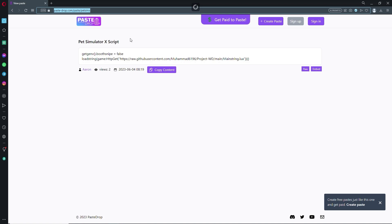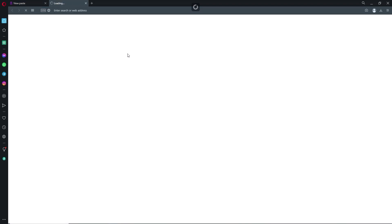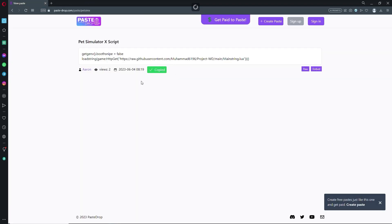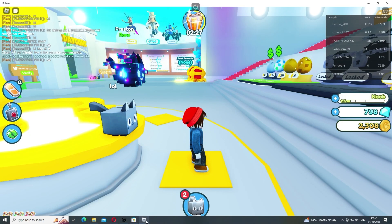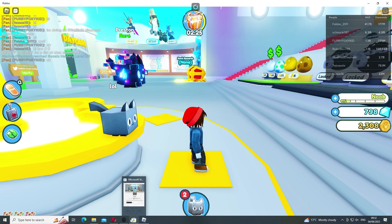Hit the top link in the description — it will take you to this page. On this page you can go ahead and copy the script by clicking the copy content button. If it pops up, don't worry, just click copy and it has been copied.